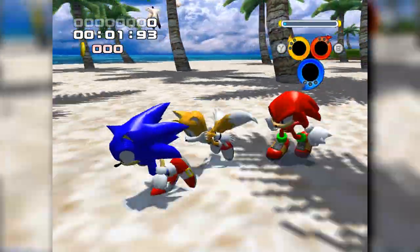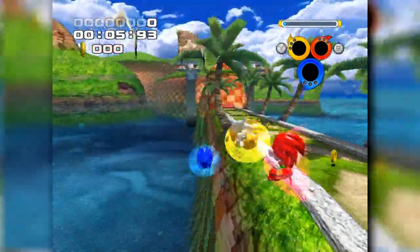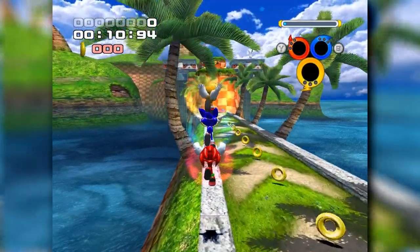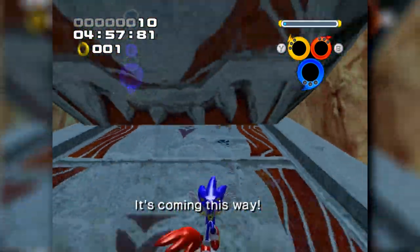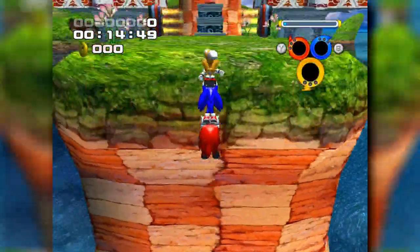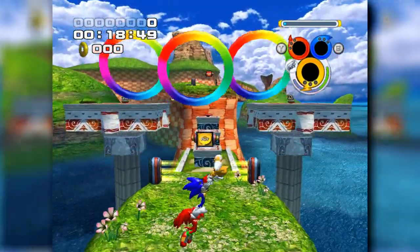For Team Sonic, whilst the first section is automated as well, we're thankfully able to gain control just before running head-first into the rings by switching to the flight formation, due to how the AI is programmed. Whenever you use the speed formation, your other team members are coded to go and collect nearby rings — in the context of our run, that's a death sentence. By remaining in flight formation, the characters are stuck together, bypassing this completely, albeit with the caveat of having minimal top speed.